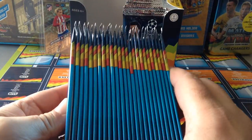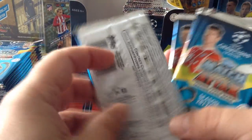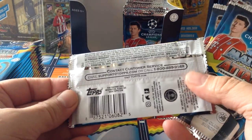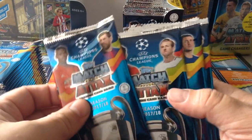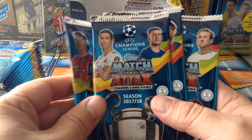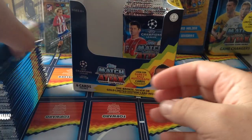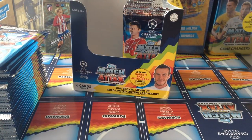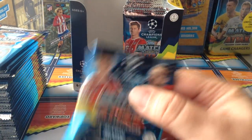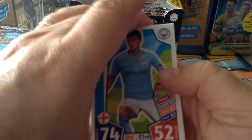I've showed you before - the packets are different in the American market, the way that they're made. I think they're made in America, the Topps American. So you still get Messi, Pogba, Kane, Lewandowski, Hazard and Ronaldo. So let's open the first 25. This might be a slightly longer video, but at least we can see if we're gonna pull something good. Here we go.